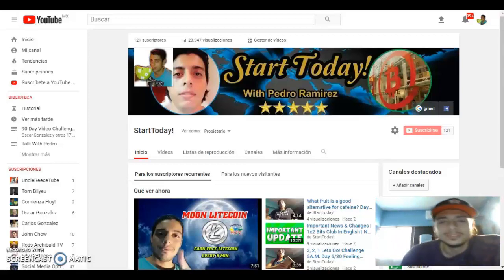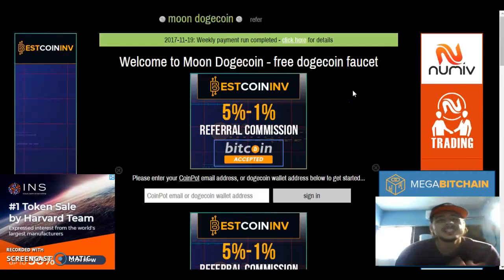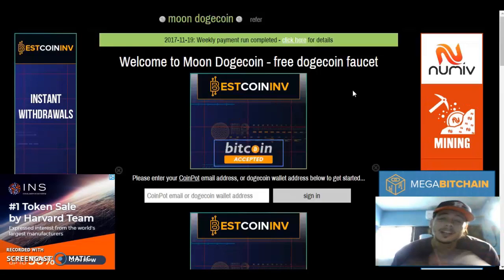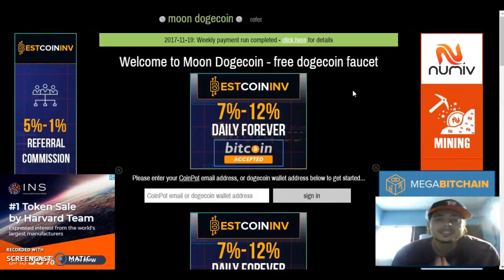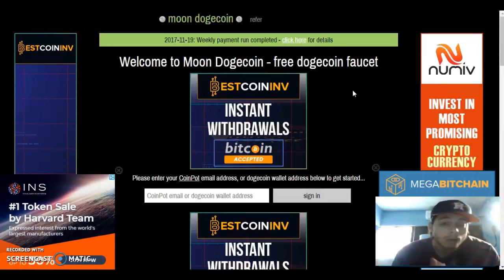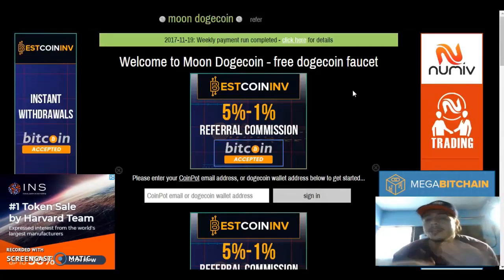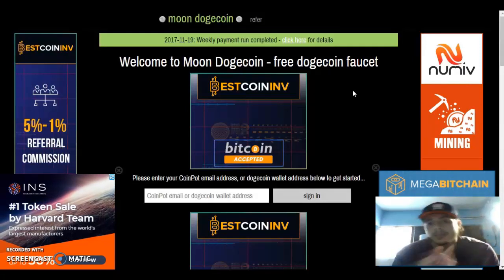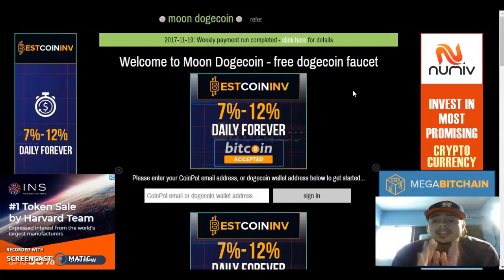Anyways guys, we're gonna talk about Moon Dogecoin. So what is Moon Dogecoin? Moon Dogecoin is a free Dogecoin faucet where you can claim Dogecoin every five minutes. What I like about this faucet is that you can claim whenever you want — every hour, every two hours — the Dogecoin will still accumulate. It's kind of like MoonLitecoin, but we're talking about Dogecoin here.